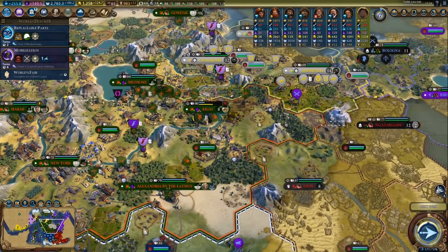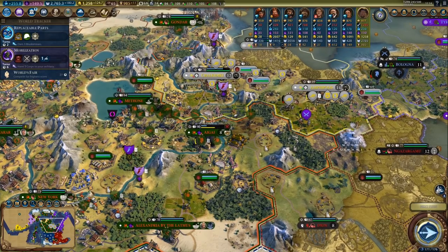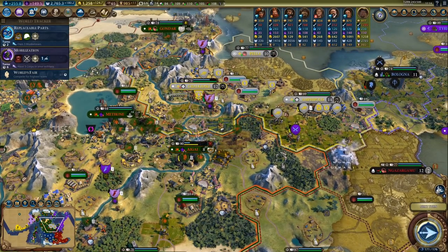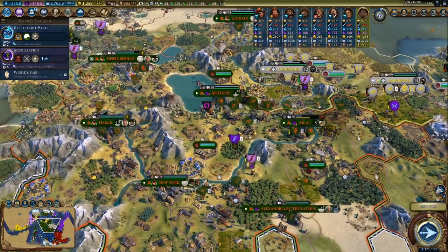Hi everyone, and welcome back to some more Civilization 6's Ethiopia. We are still at war with Alexander, and we can easily take at least one more decent city — and that's what we're going to do.